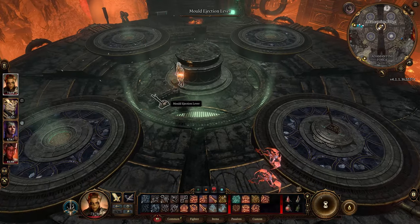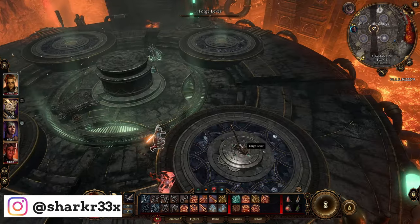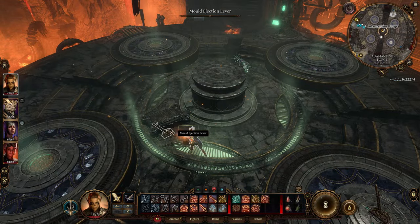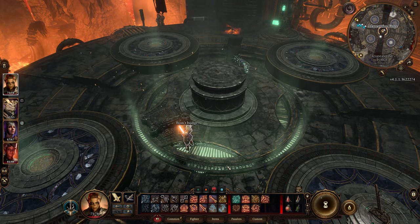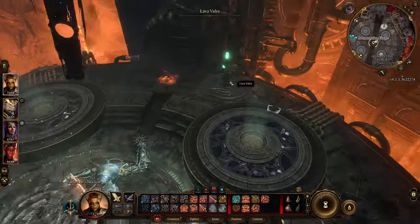There is only one way to fix this. If you don't know, there are two different items you can forge here. I already forged one and came back for the second one, but unfortunately I cannot use the forge anymore because it's stuck — I cannot put the items in the mold to forge the second one.